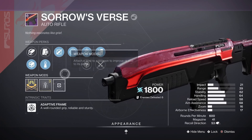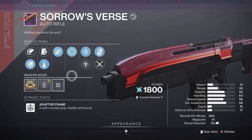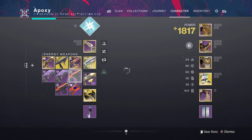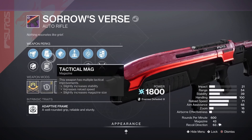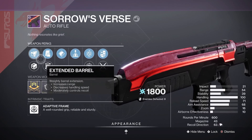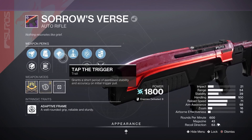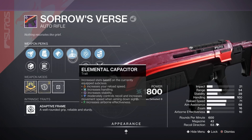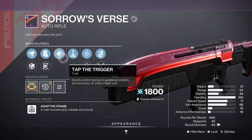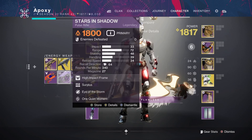Alright, that's another 20. Let's go to the Postmaster and give them all a look. This is definitely the best haul so far — we have a decent amount of weapons and some pretty good ones. We got the Autumn Wind with Perpetual Motion and Moving Target, some okay barrels, Arrowhead Break, and a Range Masterwork. Overall this is going to be a very good Pulse Rifle for PvE situations — Moving Target and Perpetual Motion always go great together.